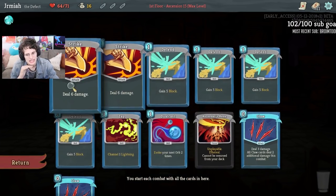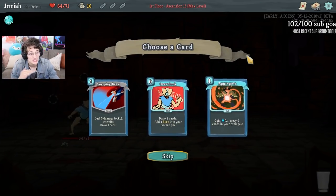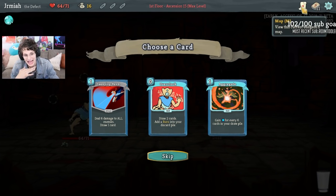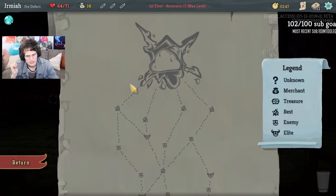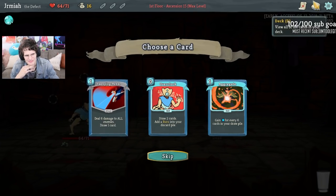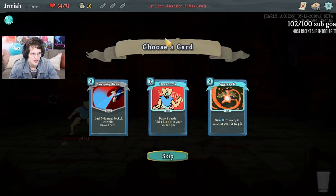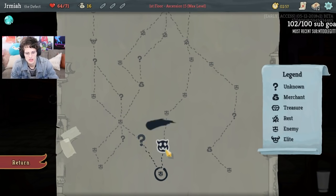Shipping Beam is interesting — it gives us AoE and it gives us some card draw. We're going to be lacking defense. I might just skip here. I think we're happy. Let's see where the boss is real quick. Slime. I think Shipping Beam — it's not bad, it's like a strike, AoE, and it does a card draw. Card draw is okay for the claws. We'll do it.